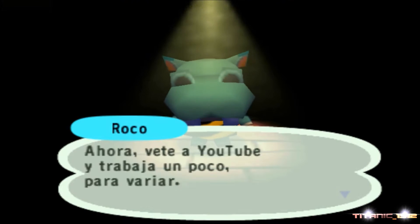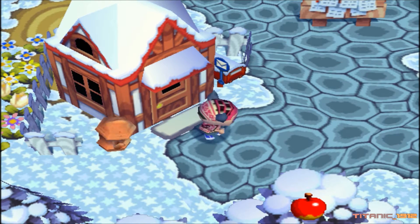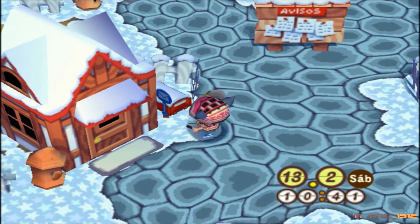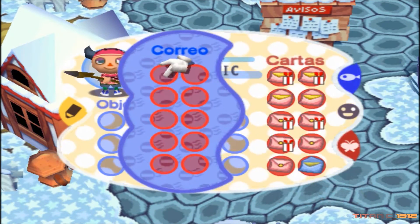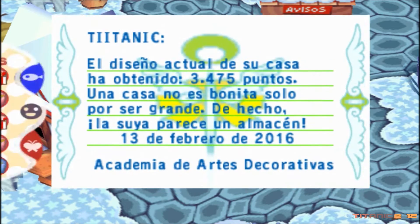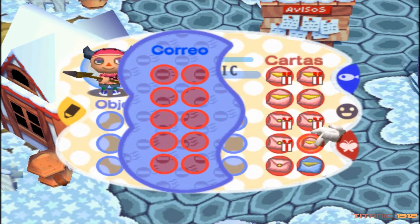Espero que ningún vecino se haya marchado. En el vídeo anterior recibimos a Cerecita y se nos fue Mimi. Y recibimos un susto con la hipoteca. Vamos a ver, tenemos cartas de la Academia de Artes Decorativas, que en nuestra casa nos dicen que es una pequeña pocilga.